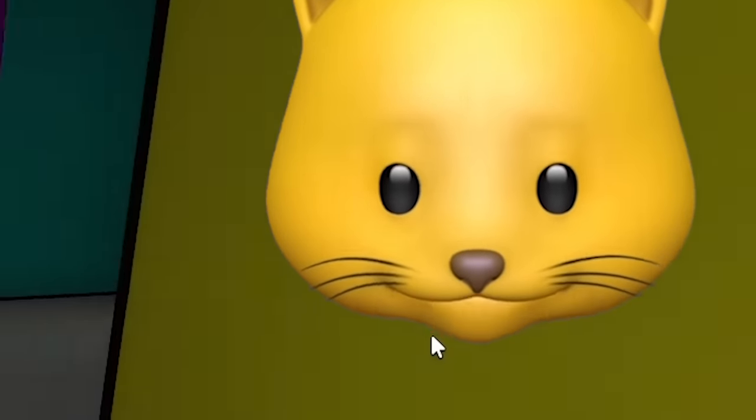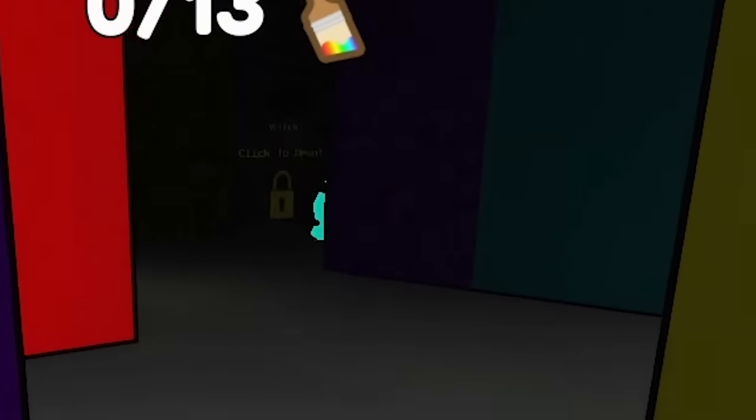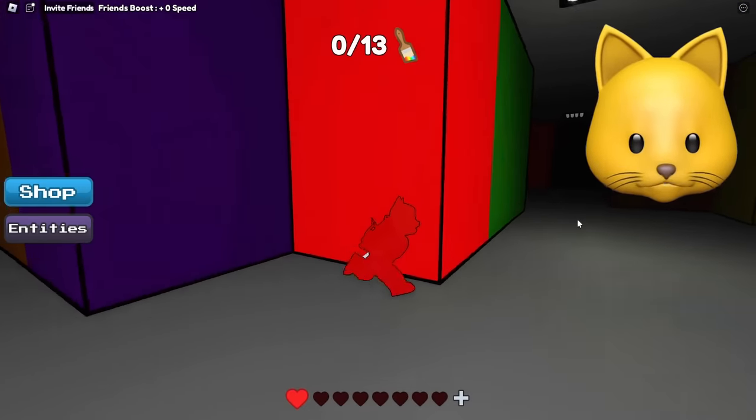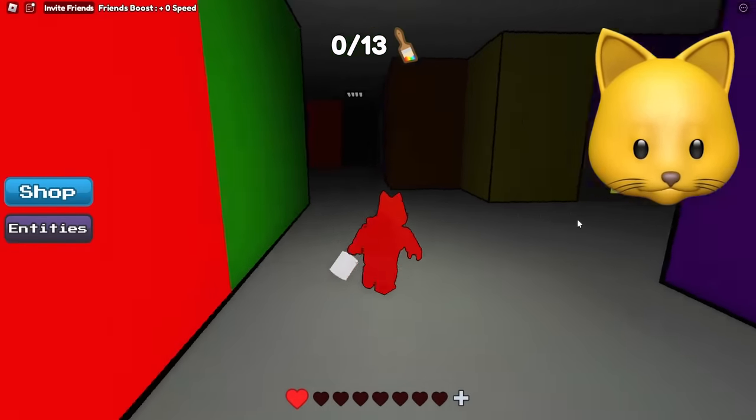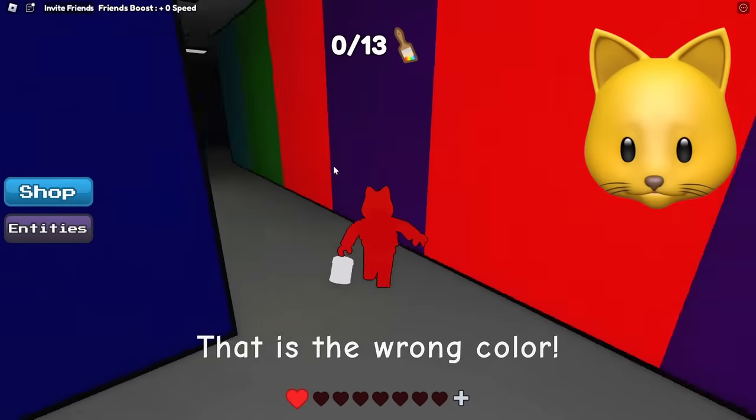So what am I looking for here? What are these hearts about? Lives — so I've got one life. Okay, that guy's like a teal color. If you die, you reset to red, or yellow. Click to open. So this is the wrong color. Okay, it's coming.